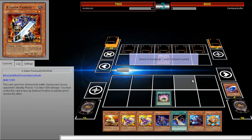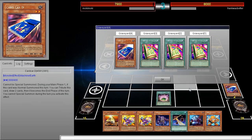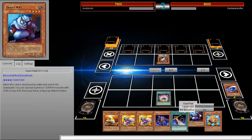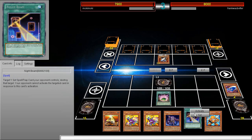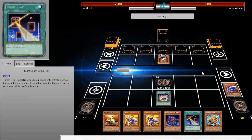He really needs that Partial. Unfortunately I can't special summon Card Car D, but that's okay. We're going to go ahead and set a Giant Rat. I think we'll be good — I can't think of anything I need to worry about right now.